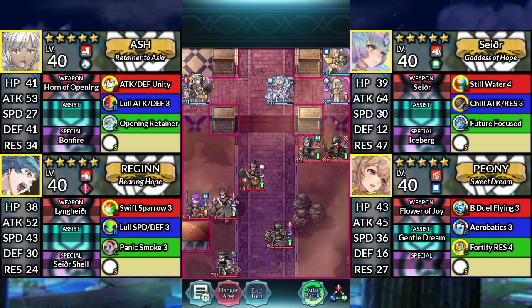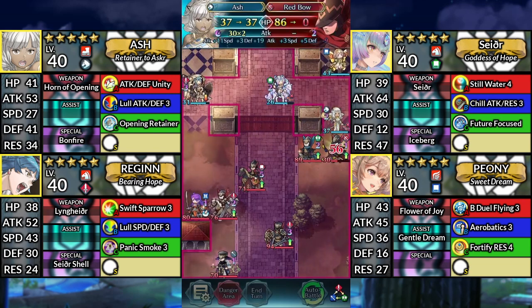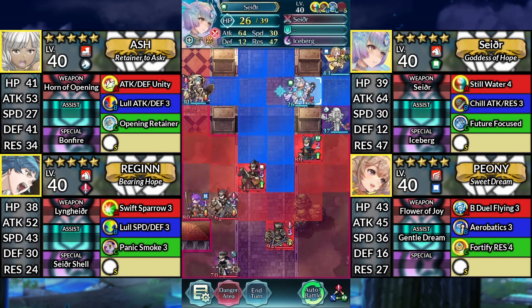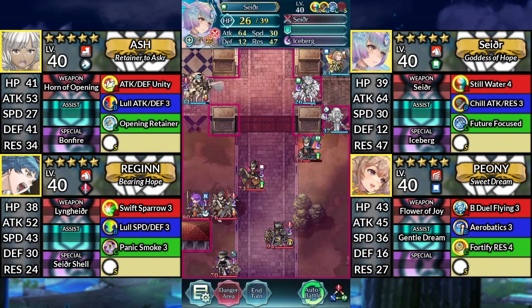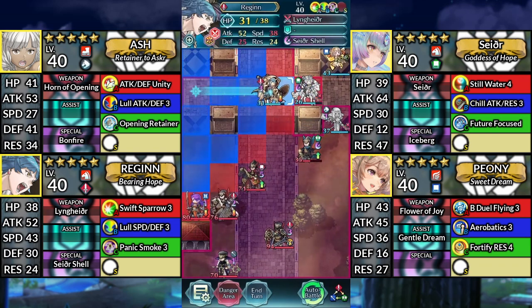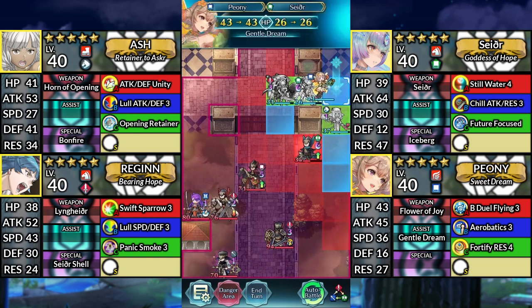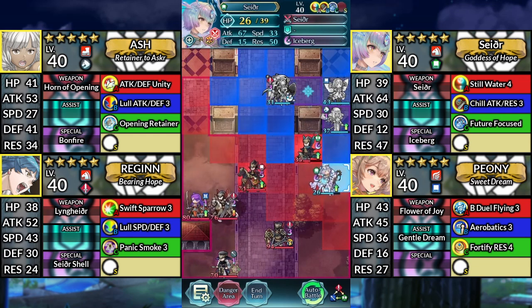For turn 5, move Ash down and attack the Red Archer. Move Sather 1 space to the right and attack the Axe Fighter. Move Regan to the right. Move Peony 1 space down and dance Sather. Move Sather 2 spaces below Ash and attack the Axe Fighter.